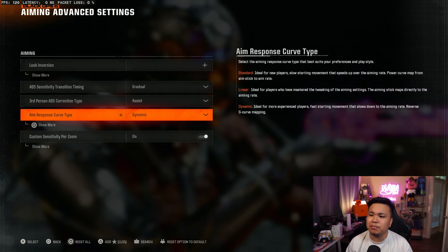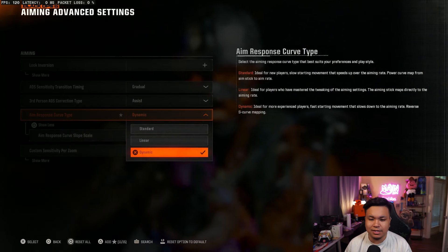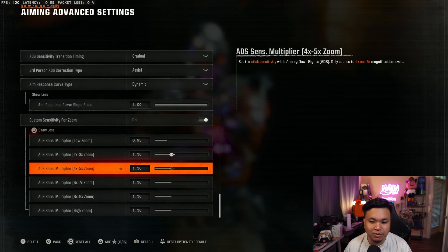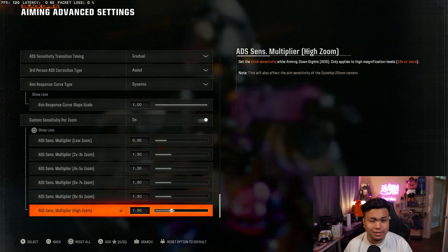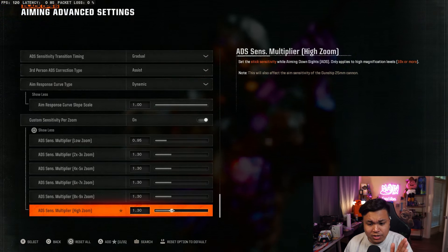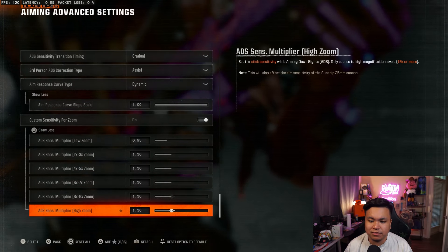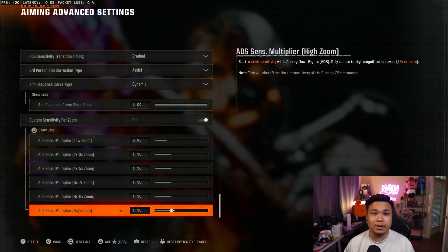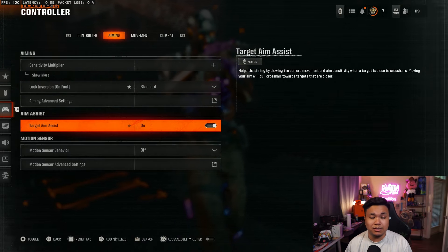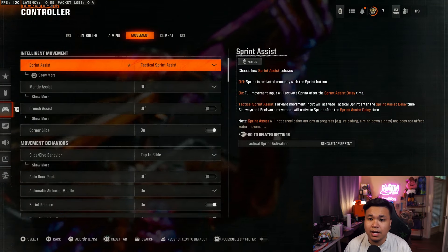I don't have any looking version on. I have gradual sensitivity transition timing, and my aim response curve type is set to dynamic. I know a lot of people have been talking about linear, but I still like my dynamic. I do have custom sensitivity zoom: 0.95 on the low zoom and 1.3 on everything else, so whenever I'm aiming down sight with a sniper or a 4x, my aim isn't too slow — because sometimes it gets me killed when trying to track someone moving and sliding. Make sure your target aim assist is on. There's only one aim assist type available.